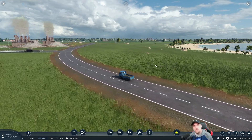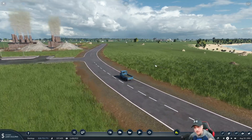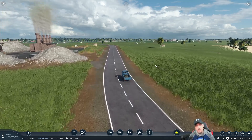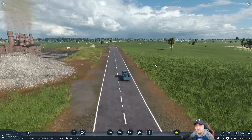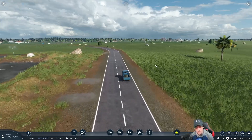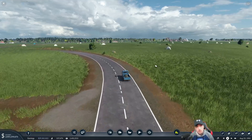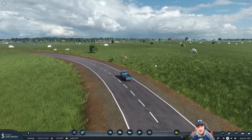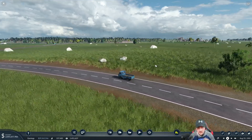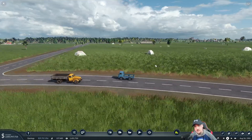Welcome back for another one. We're in Transport Fever doing our apex challenge — every product to every city on tropical map, 1850 start, hard difficulty. In this episode, two episodes ago we expanded our tool production down in Lancaster, which is just south of our town Torrents. Last episode we spent some time focusing on passengers, and there's definitely some opportunity there.